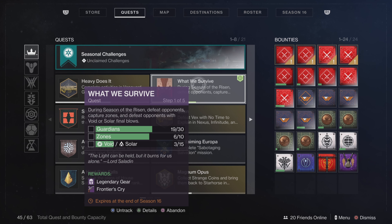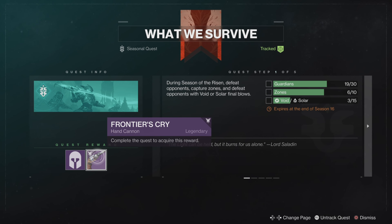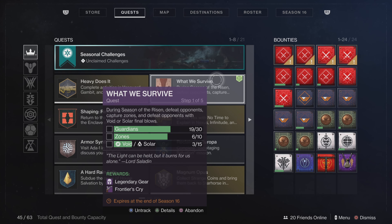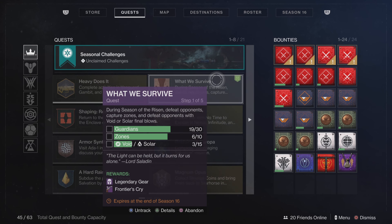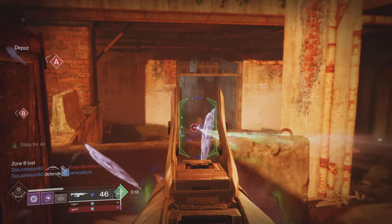For the first step, you get a Frontier Cry hand cannon. All you have to do is get 30 guardian kills or 10 zones, and then get 15 kills using void damage or solar damage. You're gonna get legendary gear and then you're gonna get the Frontier Cry weapon, which is a hand cannon — it's actually overpowered. Anyway, let's get into this video.